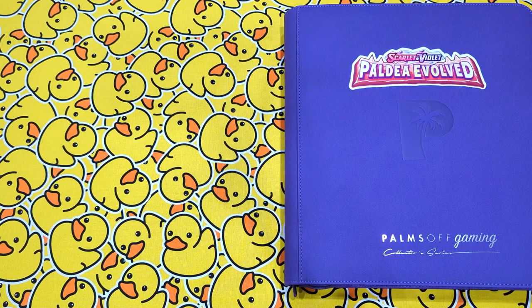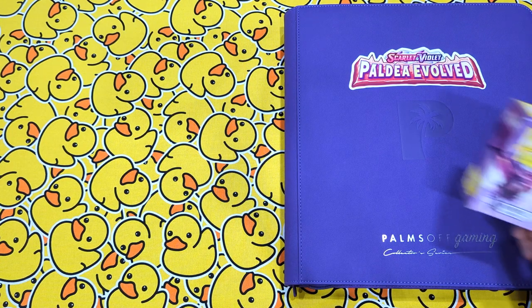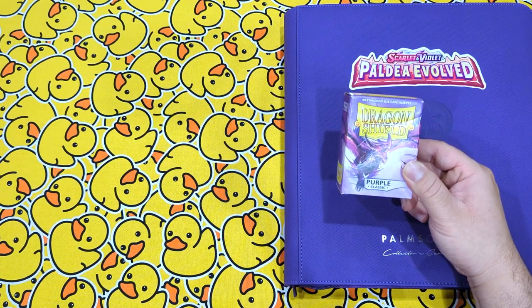How are you going guys, Cardboard Cain here. I'm here with another master set for you and today's one is Scarlet Violet Paldea Evolved. Now, there's going to be a few cards in this one missing, mainly because of delay in product that's seemingly come out of nowhere because of Obsidian Flames and 151 launching, but they will be here soon. I have left spots there open, so you'll know what to put there. So to start off with, I am chucking these into a purple Palms Off Gaming 12 Pocket Binder, exclusive to Australia for now, and I'm sleeving all my cards in the Dragon Shield Purple Classic.